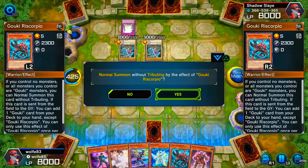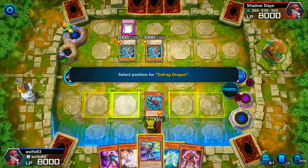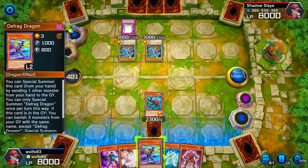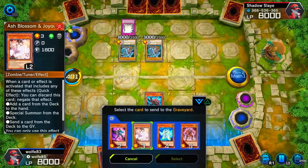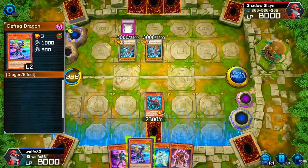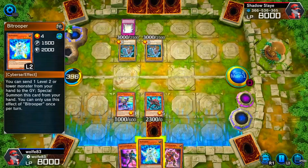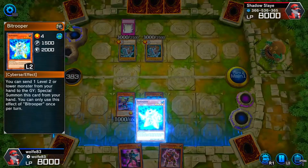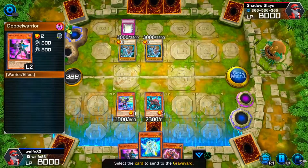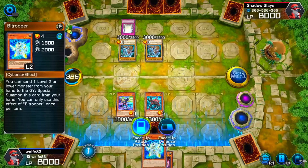I'll be summoning Goki with Scorpio, no tribute, to get some monsters on the field, especially some Defrag Dragons. I should have put them in defense mode but kept them in attack. I'll also be summoning Big Trooper just to have some extra monsters on the field.